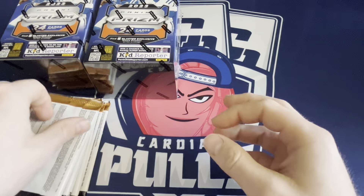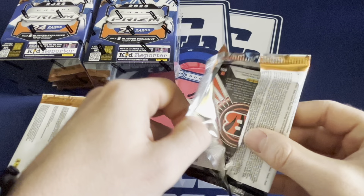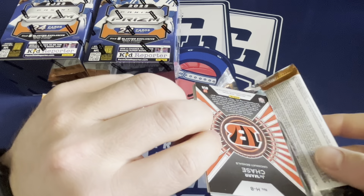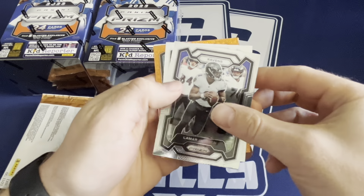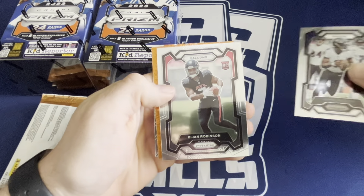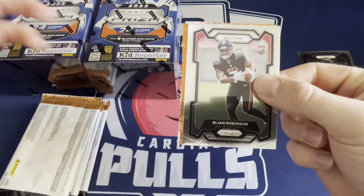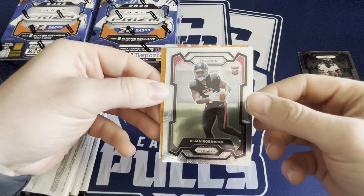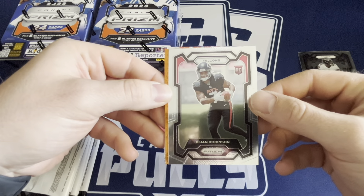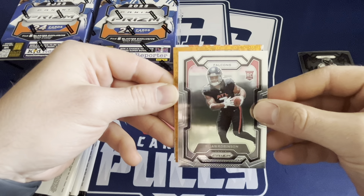Playoffs start tomorrow as of us recording. CJ Stroud is the top guy and he's who we're chasing today. Let's open Panini Prism. First pack - got Lamar, oh Bijan! A little orange. Disco prism - I don't know if it's orange or green, I think they come with one certain color, probably green. Bijan rookie is nice.